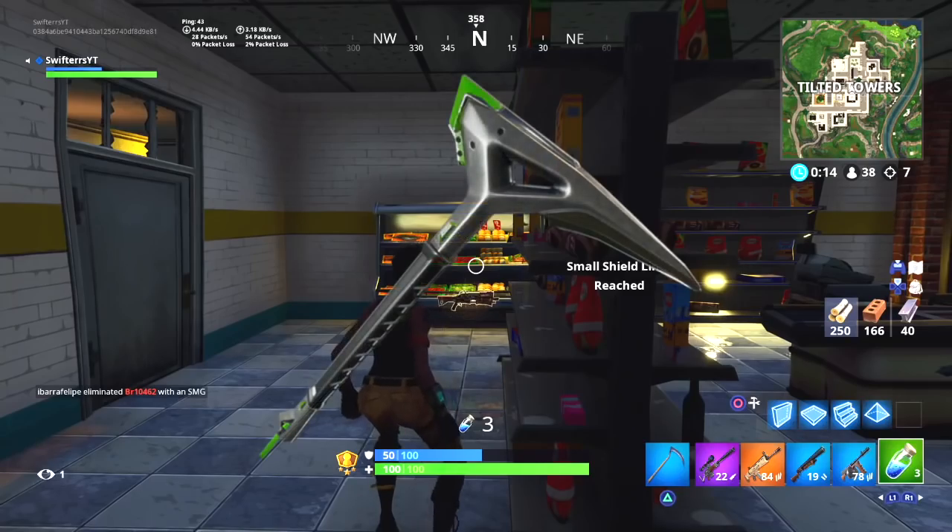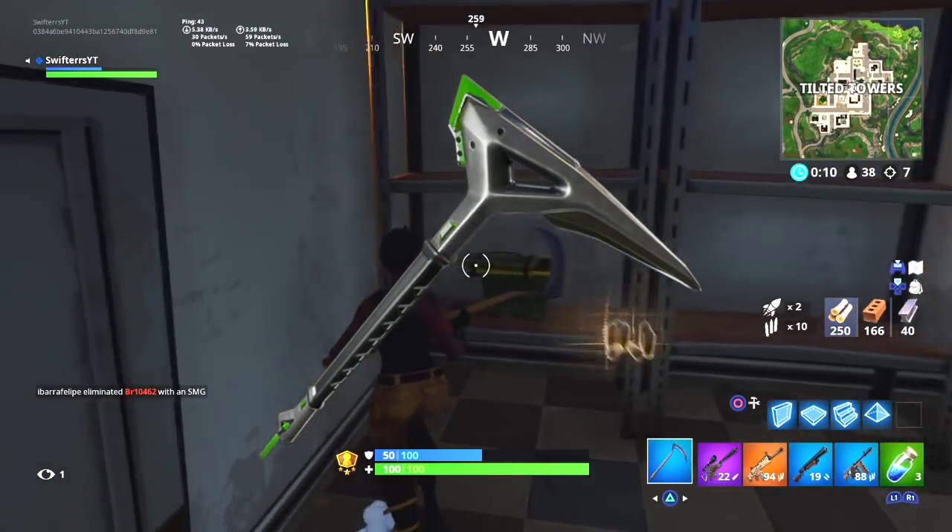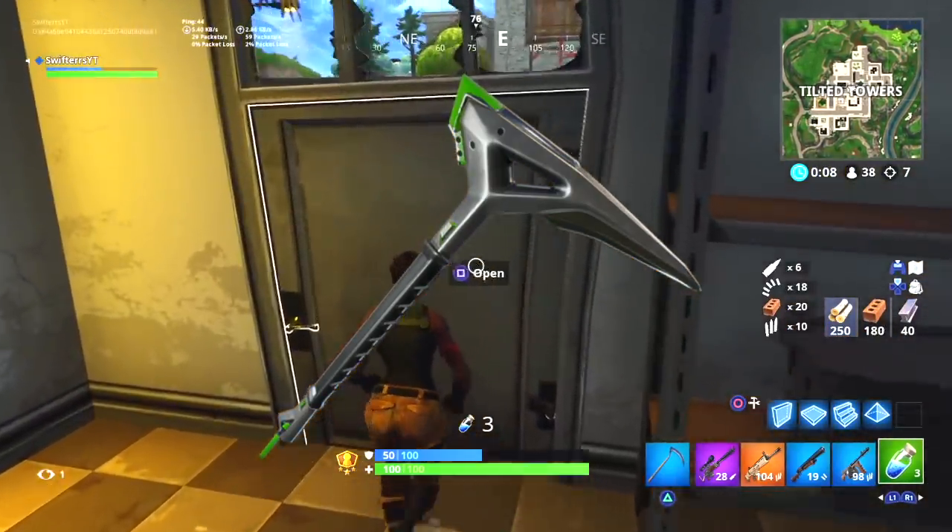Moving on to another item also expected to be coming in this pack — a pickaxe. Here we have the Caliper pickaxe. It's an uncommon one, and clearly we do have that green and black tint to it, and it definitely looks super awesome.